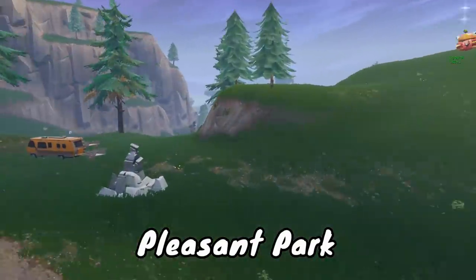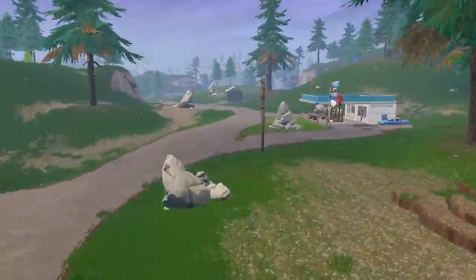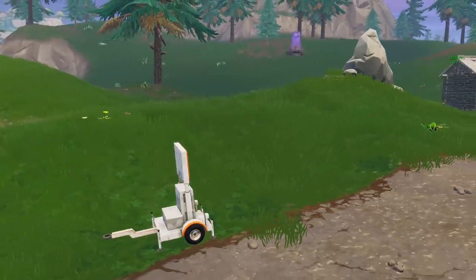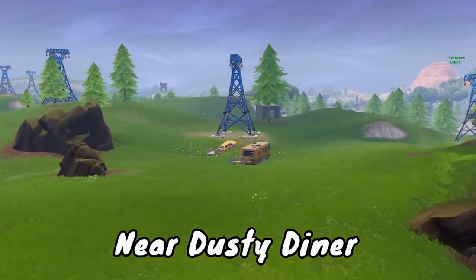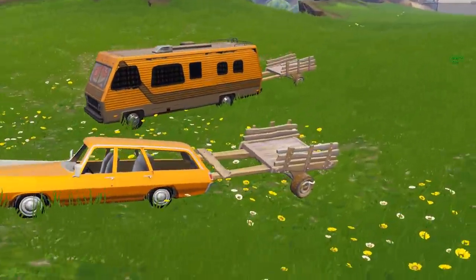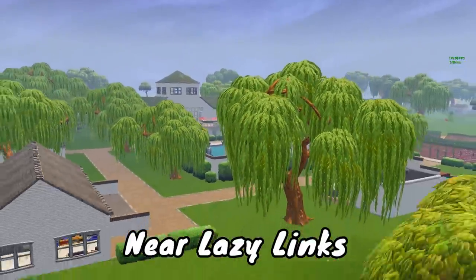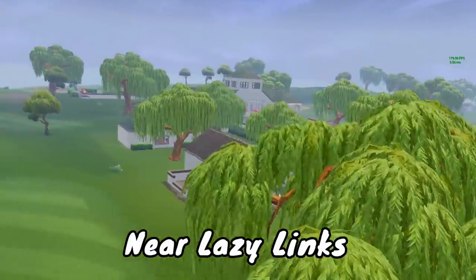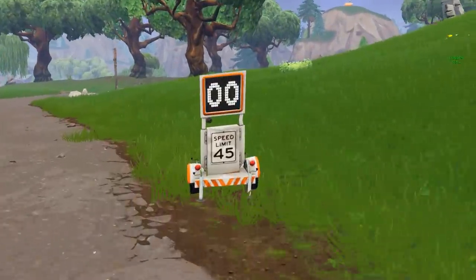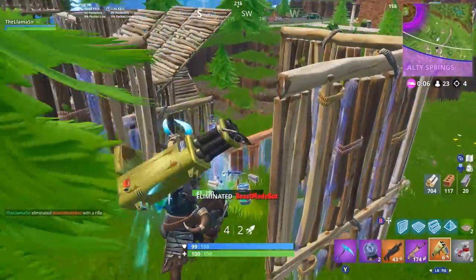There's another radar sign near Pleasant Park — grab a quad crasher from the spawn nearby and drive it all the way down the street. Drive past that radar sign for your third one. After that, there's one near Dusty Diner — go to the quad crashers that spawn to the east of Dusty Diner, grab one, and head towards Tomato Town or Tomato Temple. There's another radar sign near the tunnel. For the final one, drop at Lazy Links and grab an ATK, then go to the west down the road a tiny bit and you'll find another radar sign. Do all of those and you've got all the ones you need.